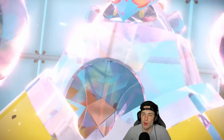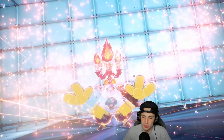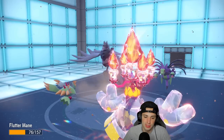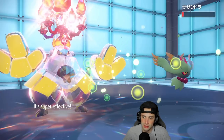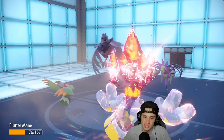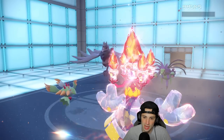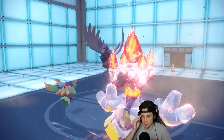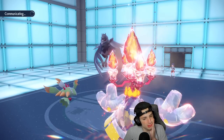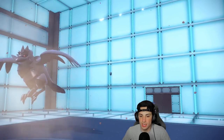We might have to hard swap to Fluttermane. I don't really like Fluttermane against Corviknight, but I don't mind Tyranitar too much. I made a bit of a bad call, but we'll eat that up. We end up doing some mean damage, and Fluttermane is able to take a hit. I was scared of the dark move coming into that slot, but we're able to soak it. He's going to go into Tyranitar now.